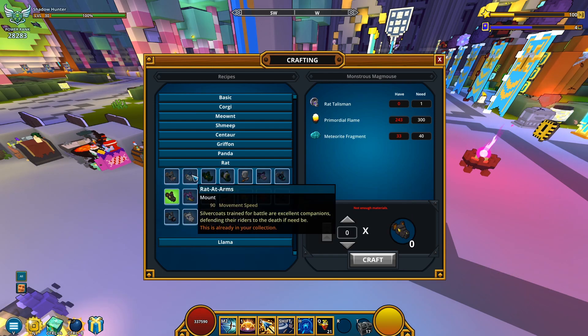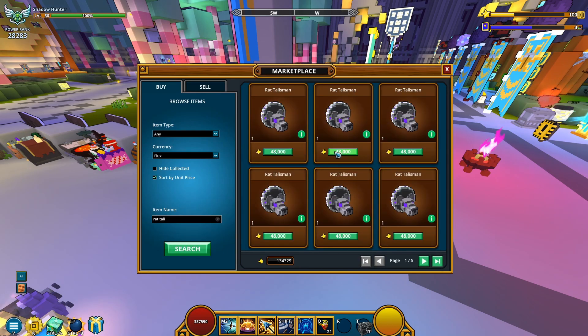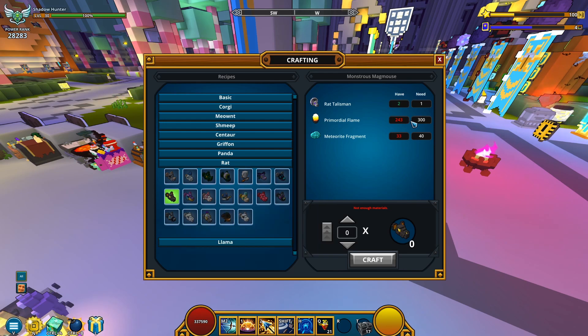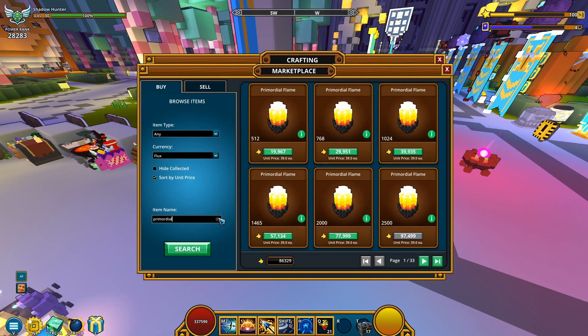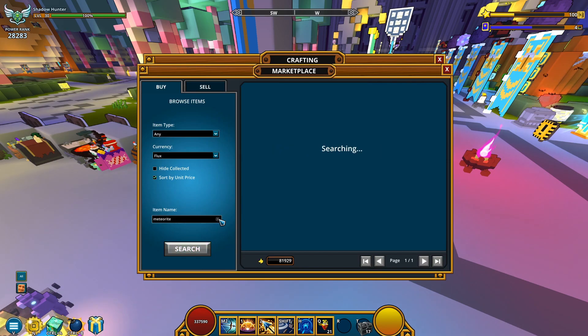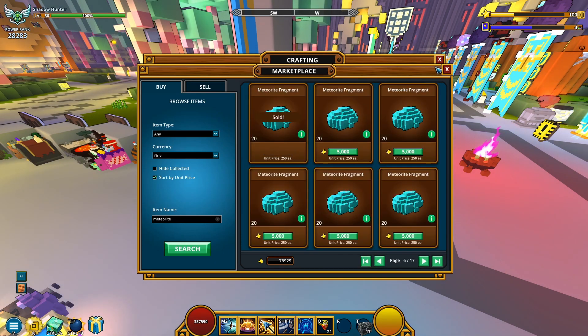Could I possibly get more? How many more of these do I have? 1, 2, 3 — let me get a couple more Rat Talismans. Primordial Meteorite — this is close! Let me try going after this one. I don't need that much Primordial — 100 will do. Then I also need some Meteorite Fragments. Only 7, right? I doubt anyone is selling 7, so I'm looking for the lowest amount possible — I guess 20 is gonna work! There you go.